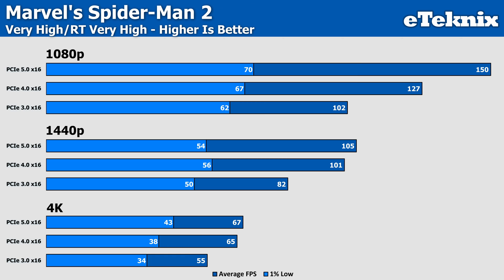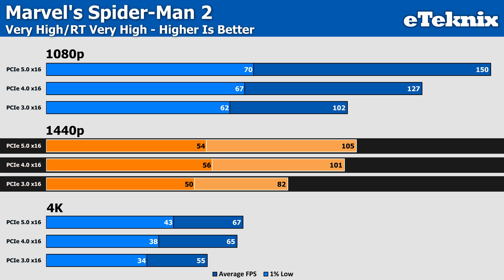Marvel's Spider-Man 2 at 1440p again uses DirectStorage, and we see a magnified difference, albeit with scaling mostly topping off past Gen 4. At 1440p, the average jumps from 82 FPS on Gen 3 to 105 on Gen 5, with 101 FPS sitting in the middle on Gen 4. This is still a 28% improvement at 1440p — definitely still an incredible difference for this particular title.